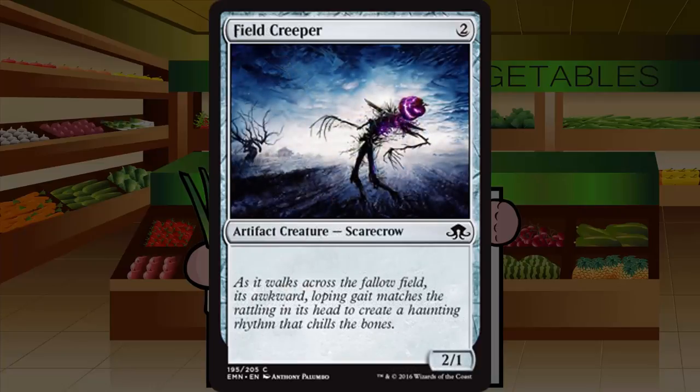Field Creeper is a two-mana 2/1 artifact creature Scarecrow at common with no rules text — a vanilla Goblin Piker. Playable if you're being super aggressive, but generally you'll cut these pretty reliably. It dies to one-drops and isn't great. Grade: C minus — a slight desperation play unless you're massively aggressive.